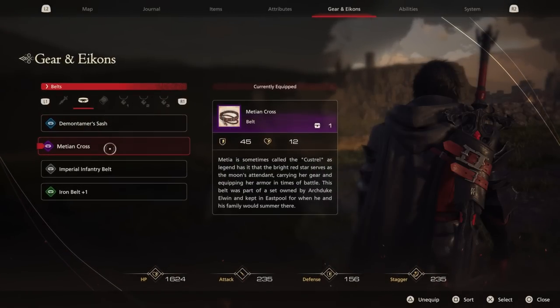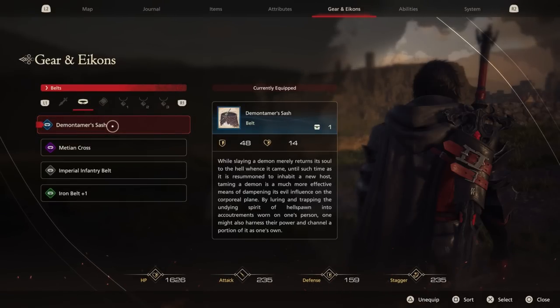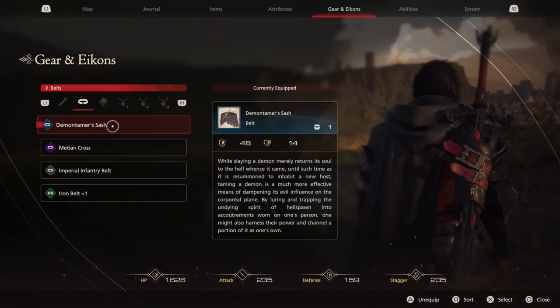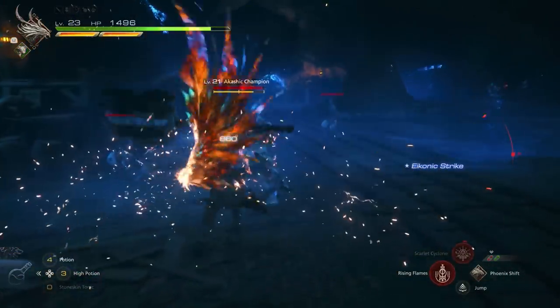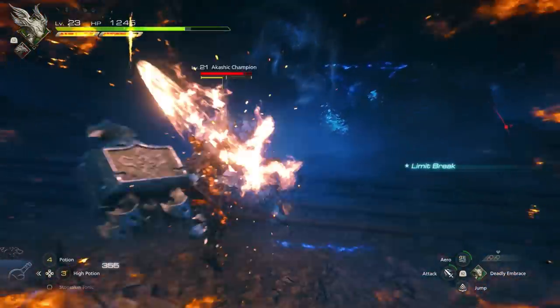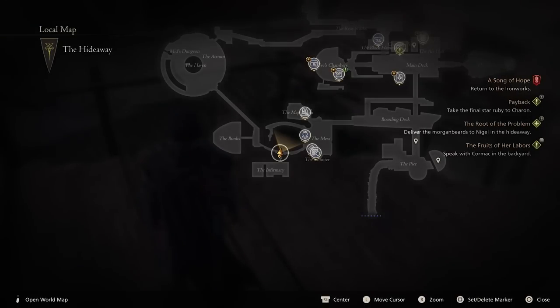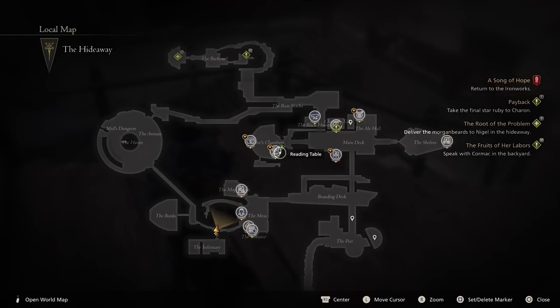Eventually there are better options for armor and accessories from vendors, but plenty also drop as you defeat story bosses and complete main story objectives. Now let's move on to the must-have upgrades for inventory size and potion strength. These come around the middle of the game, with a couple extending into the end game.